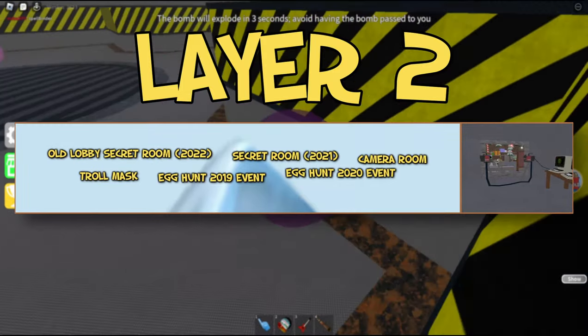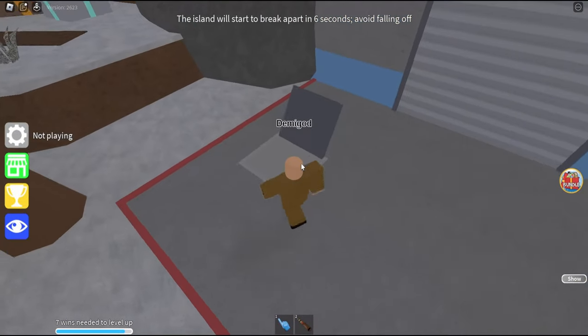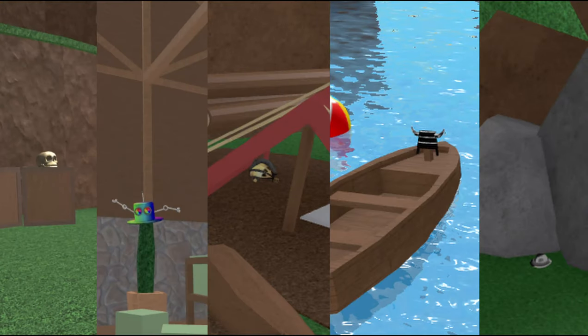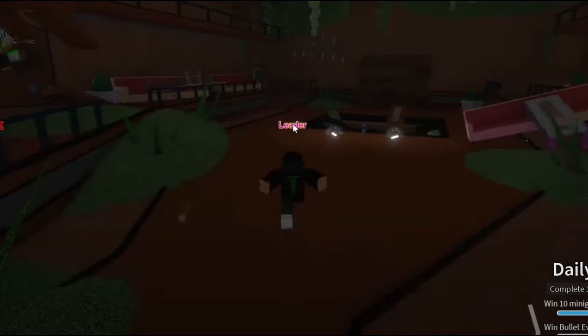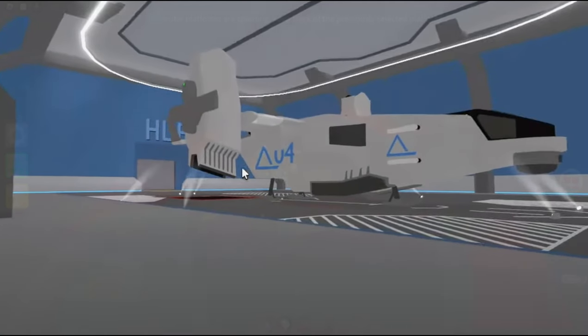Layer 2. Secret Room 2021: if you go to this spot, you will find a red door that is locked. In order to unlock it, you have to click the 5 hats across the map. After you click them, go to the spot again and the door will be unlocked. In this secret room you will find the old lobby in ruins and abandoned. This will only appear if it's nighttime in the lobby, but if it's daytime, the secret room will instead be a base with a huge vehicle in it.